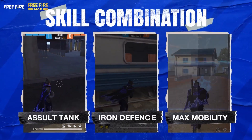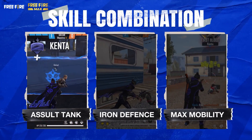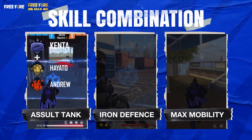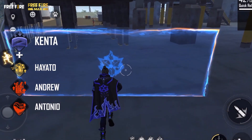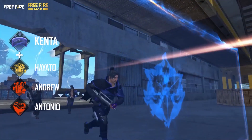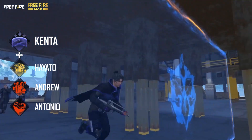Skill combination 1: Assault Tank — Kenta, Hayato, Andrew, and Antonio. Kenta activates his skill to generate a damage reduction shield in front of his teammate, providing a safe passage for assault.